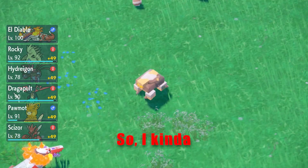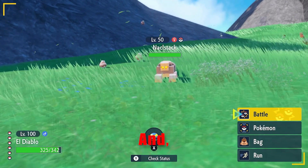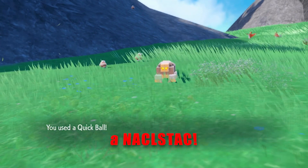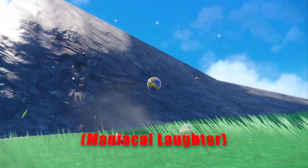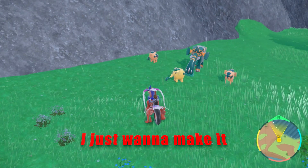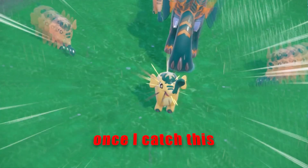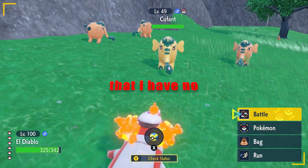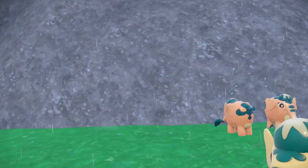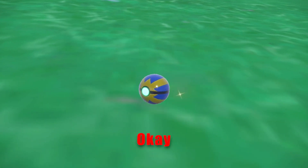I kind of did a mixed bag of the two methods, and the first shiny that popped up on the sandwich is an Acklestack. It's a very good method. I'll get back with you if we get lucky again. I just want to make it abundantly clear, once I catch this, that I have no kind of shiny boost — only Encounter Power for Steel.